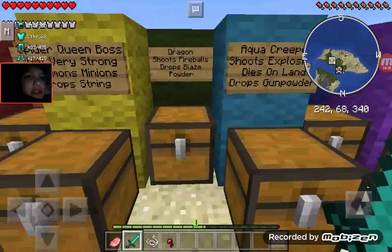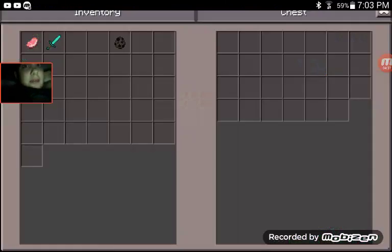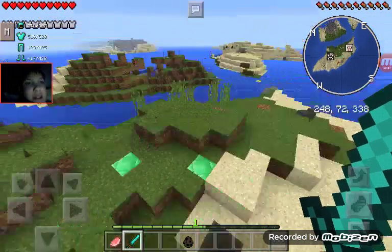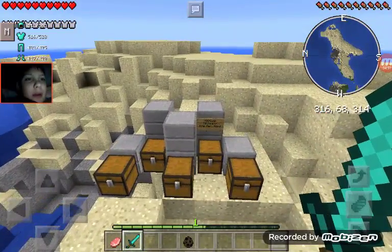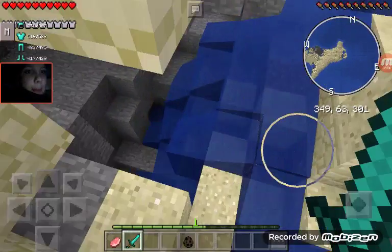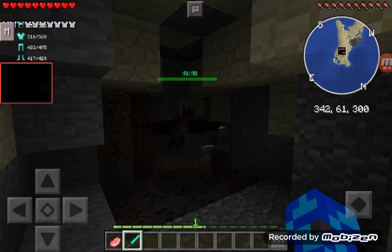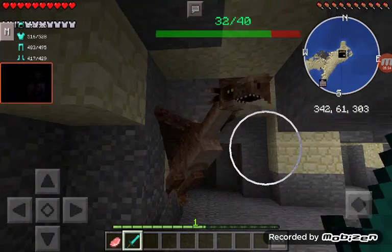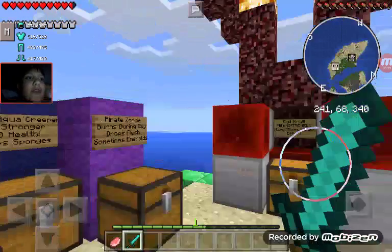The next one is the Dragon - he shoots fireballs and drops blaze powder. I'm going to test him in a cave because I know he's gonna fly away otherwise. Here's a cave - let's put him in here. He has 40 health and he looks epic. I don't think he's even hostile - I'm sorry, I gotta kill you. He doesn't drop anything, but whatever.